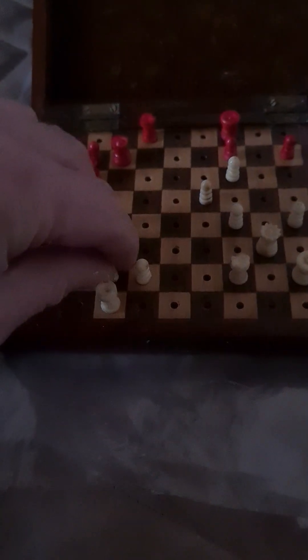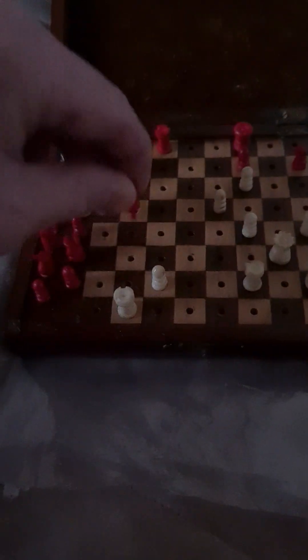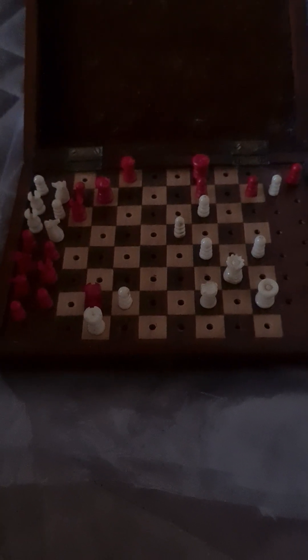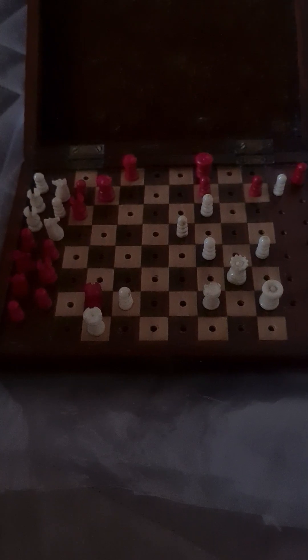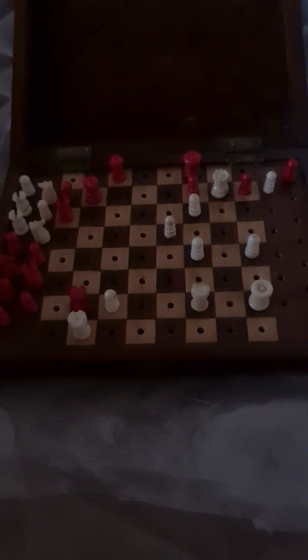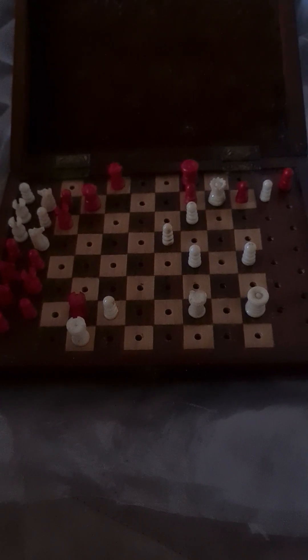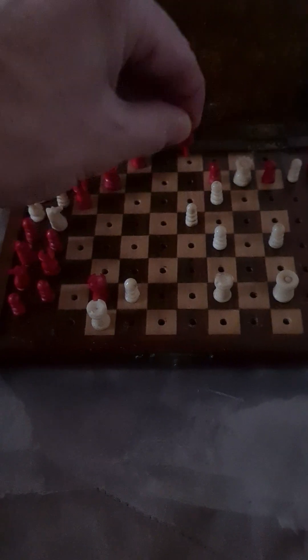Well, what Black in fact plays is he takes the pawn on b2 — disregarding the threat on the kingside altogether. And so White replies with Qg7 check. That's 35.Qg7+. Black only has one move which is forced: Ke8.